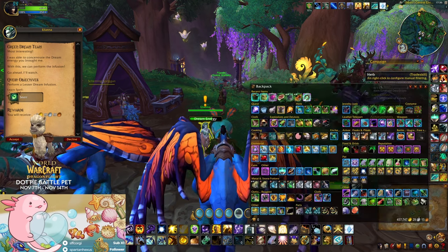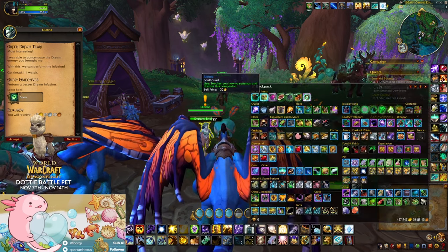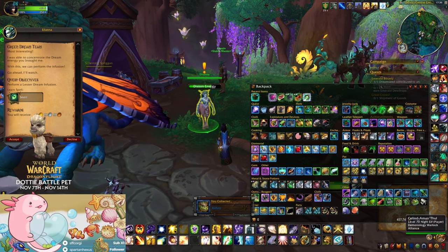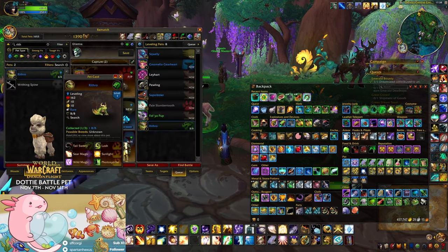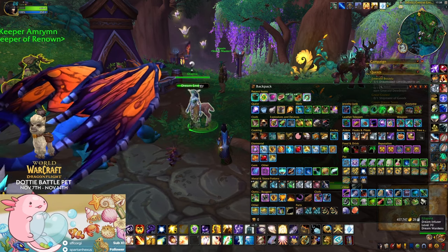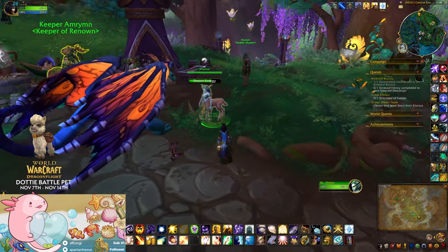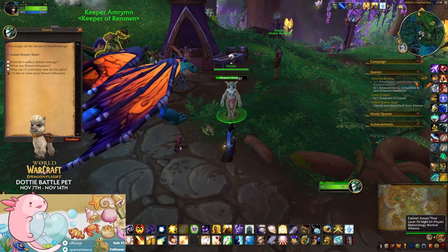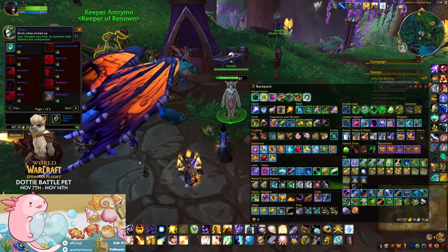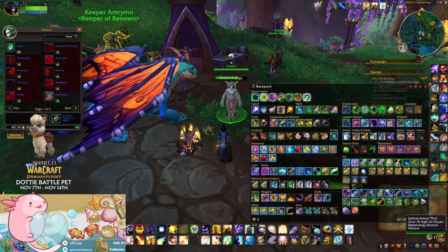Once you turn that in, you will receive Green Dream Team. Make sure you learn this pet because you will need him for the next part. As long as you have him summoned, you will be able to purchase Snore — and make sure you learn Snore before you hand in the quest.